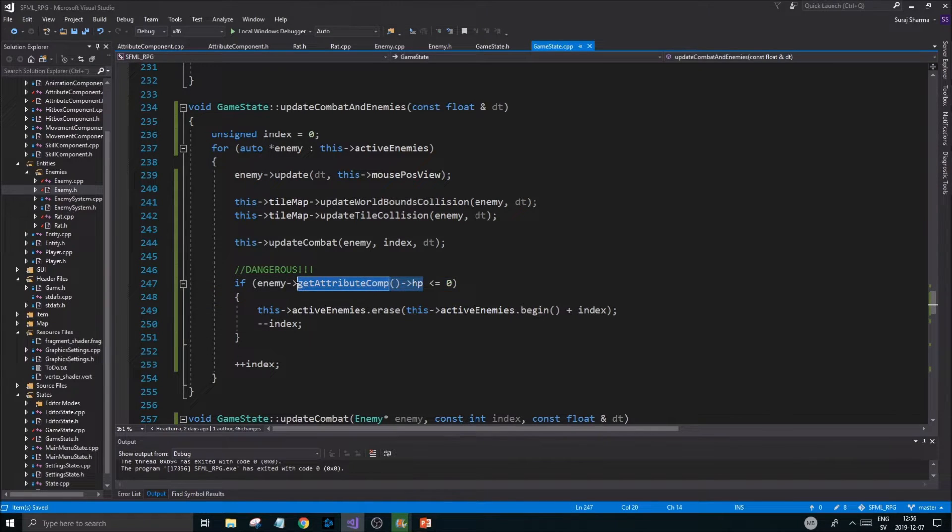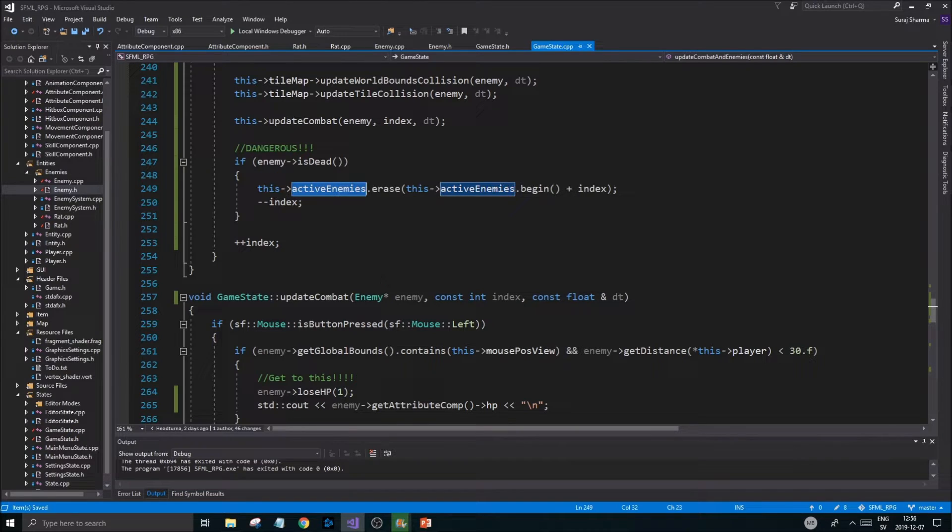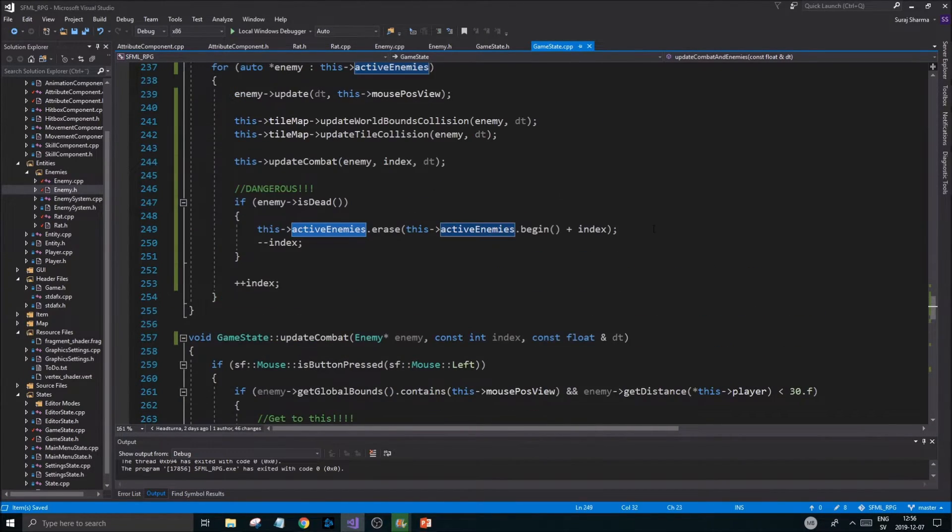So `if this enemy isDead()` then we're going to do all this stuff. We could keep this in `updateCombat` but that would make it a little hard to get the active enemies in there. For now it's easy to have it out here.